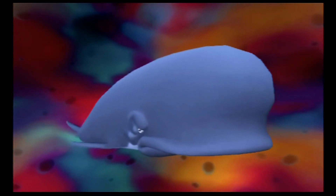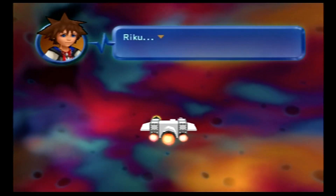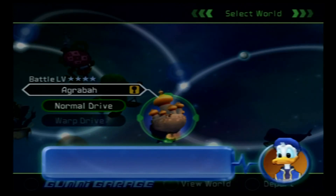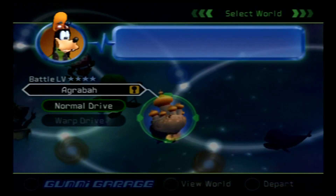Now for a quick expulsion. Sora's still, obviously, very torn about what's happening. After being expelled from Monstro, we wind up in Agrabah, but we don't want to land there so we're just going to go back to the world map. I'd like to push X please — advance the dialogue.